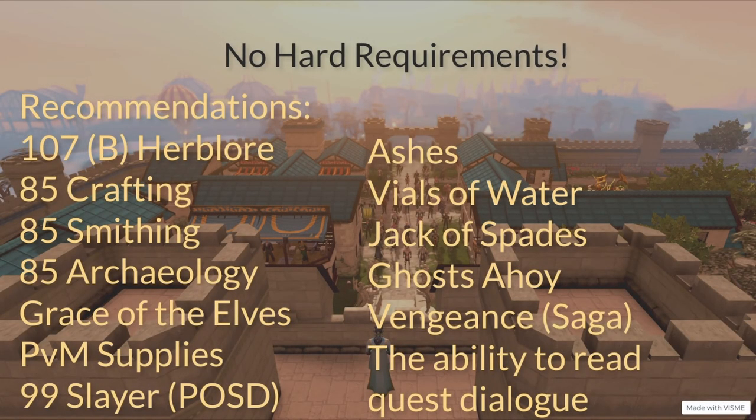Hard requirements: there are none. You could start this on a brand new account. Soft requirements, if you want to optimize your skill training, you're going to need 107 Herblore for Elder Overloads, quite a few quests — Jack of Spades, The Vengeance Saga, The Medir Saga — and some various other levels: 85 Crafting, 85 Smithing, and 85 Archaeology. Besides that, you need a ton of ashes and a ton of vials of water. The higher level your combats are and the more overloads you have, the better.